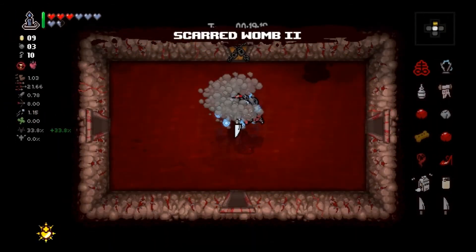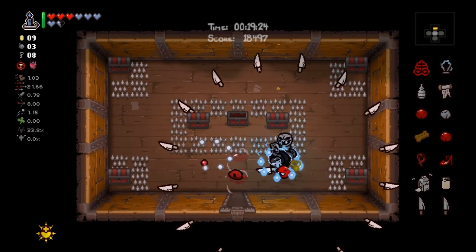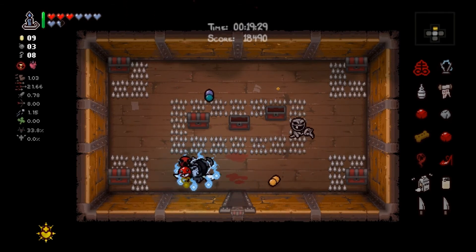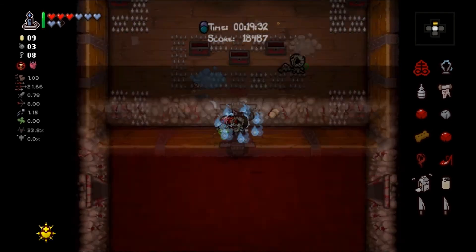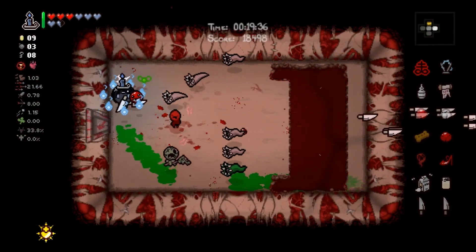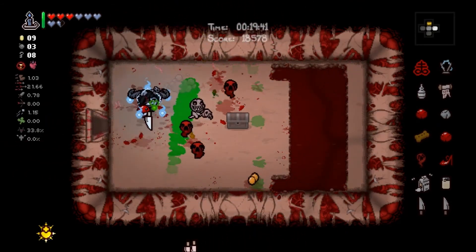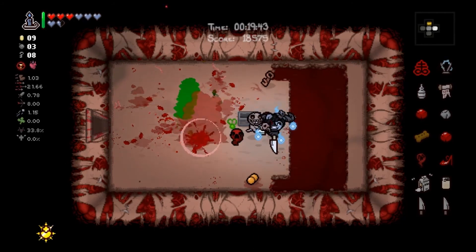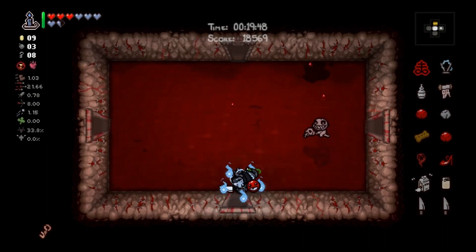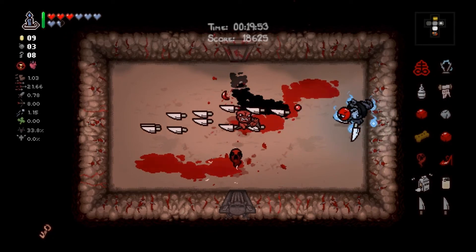Now we got Brimstone so it could still be a tough run. Get out of here. Steal these while the spikes are down. We still have soy milk damage, don't forget — so Brimstone, while cool, isn't the slaying force it always is. Lucky key — well we're not moving to another floor. Rusted key — whatever, that's great.